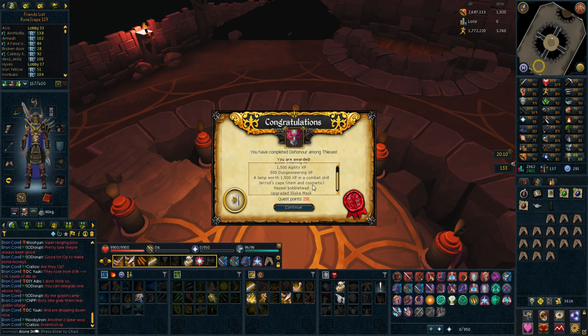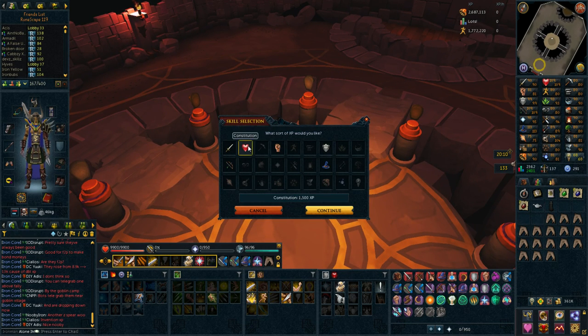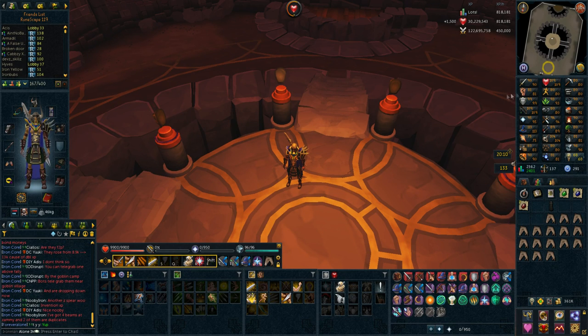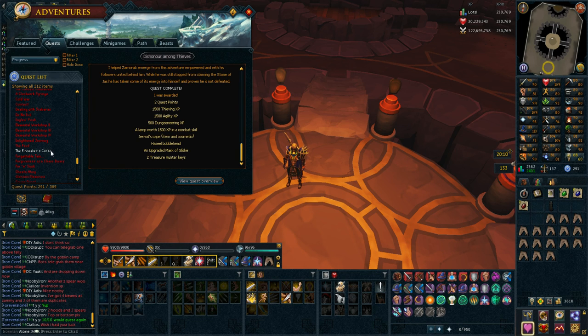That is the Dishonor Among Thieves quest completed, and the experience you get from it is extremely minor. I now have 291 quest points overall. I didn't even know I had something called Sliske's Mask — I'm just going to put the experience into Constitution since it's such a small amount, like 1.5k, it really doesn't matter. Now I can actually do the Children of Mah quest, but I'm not going to do that in this video because it's a fairly long quest. When I do complete that, I'll be killing those Shadow creatures. I'm not sure if you can only kill them on a Slayer Assignment, but I've been told that on average you get one pair of gloves per Slayer Assignment on them. So they're very common — if you get like 150 kills you should be guaranteed to get one pair. Even if you can't do them on Slayer Assignment, I will for sure do them and try to get those gloves because they seem really good.